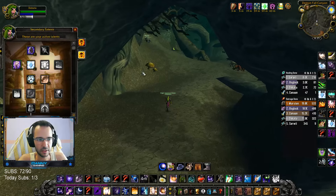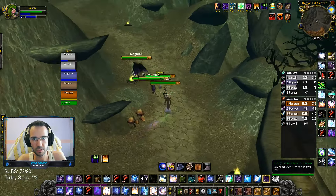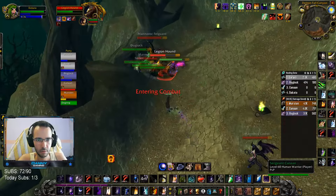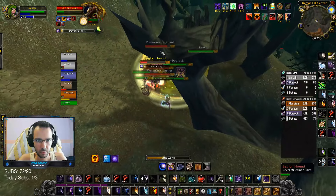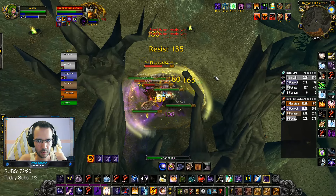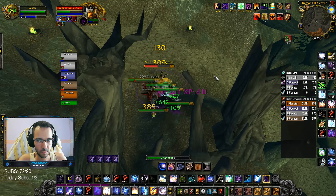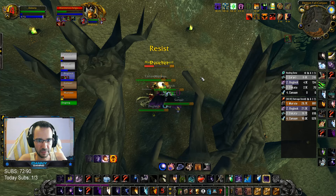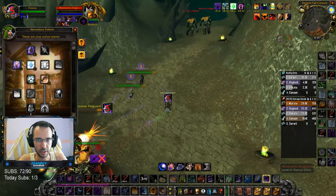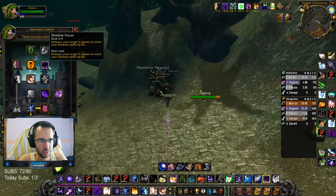Where did I spend most of my recent talents — on discipline here. That was not in shadow form. Oh, I pulled behind — whoops. We should stay at melee range like this so we don't have the guy charging. Most of these are level 61, so it's a little bit tough. Where is the fear ward? A little bit of resist here and there. I have two points on shadow focus.